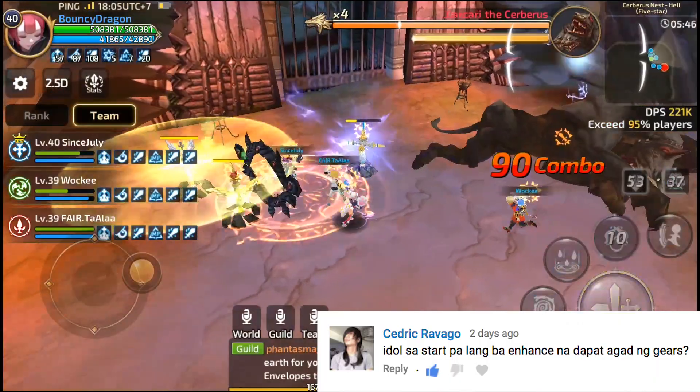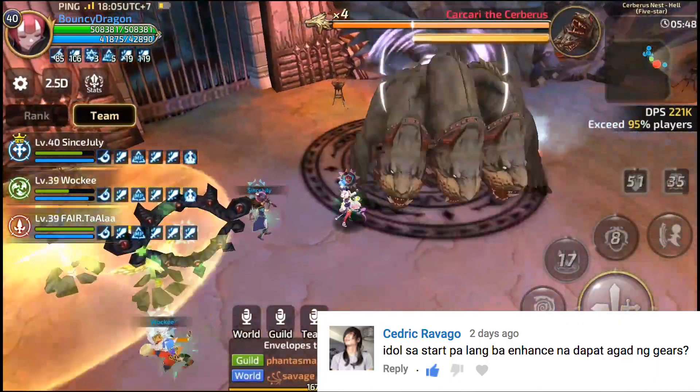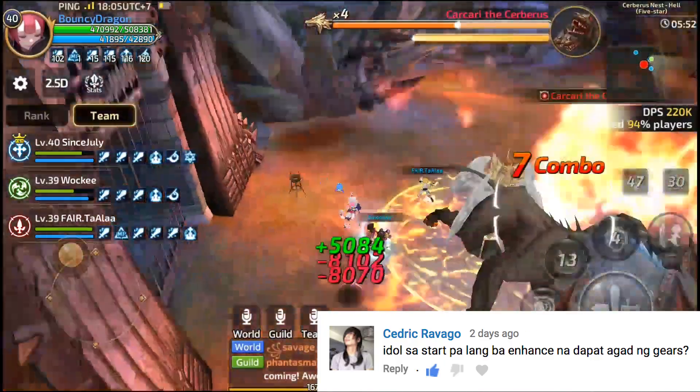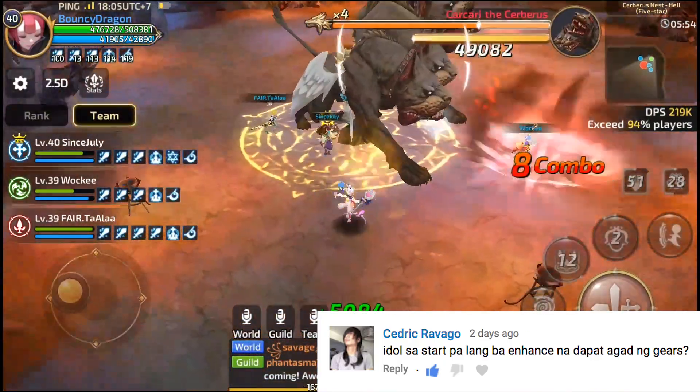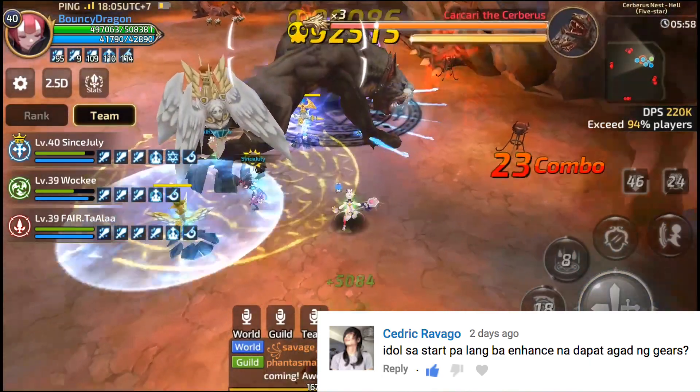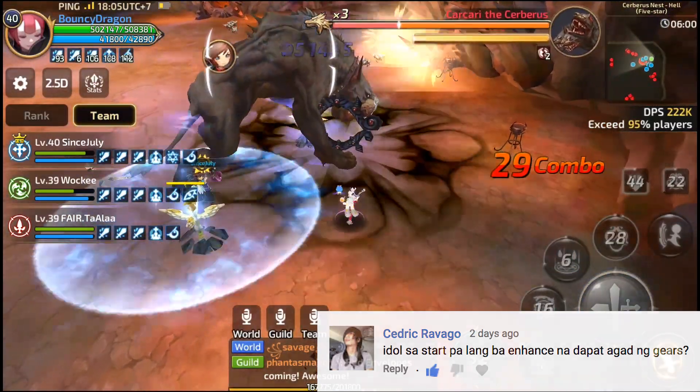Next is Cedric Ravago: 'Sa start pa lang ba, enhance na dapat agad ang gears?' Yup, enhance mo agad yung items mo. Basta ipantay-pantay mo sila by 5 levels. At siyempre, mag-grade ka rin ng mga gears mo every time na mag-open yung bagong nest.